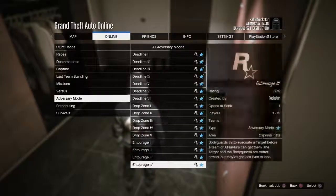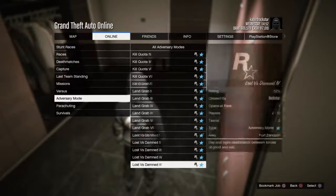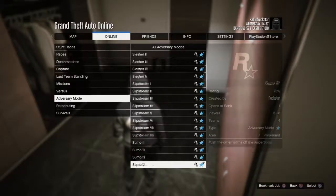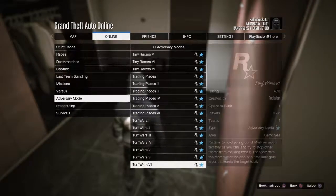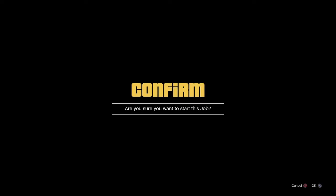First, you want to go to adversary mode — you want to start up Turf Wars, because you want to take the Turf Wars outfit. If you guys don't know how to do that, I'm explaining it in this video, so stay tuned. You might want a friend for this.